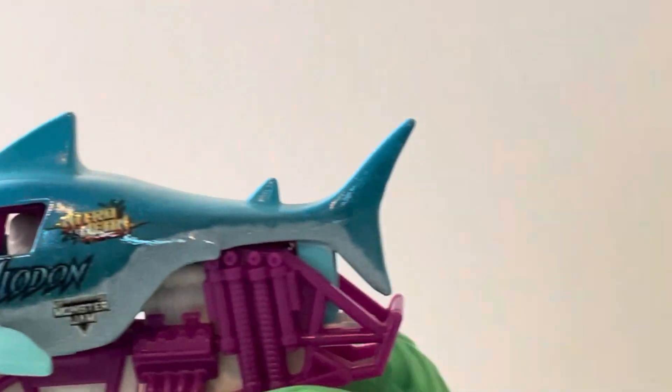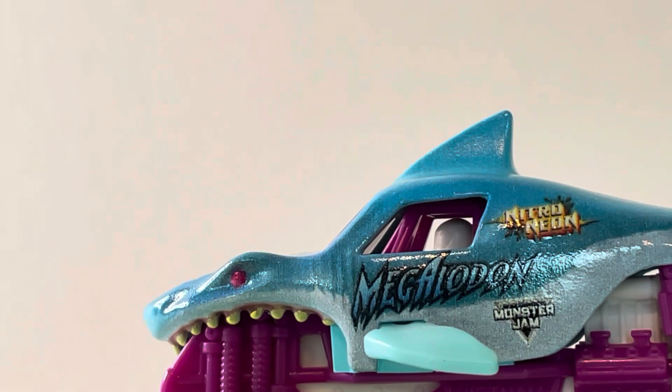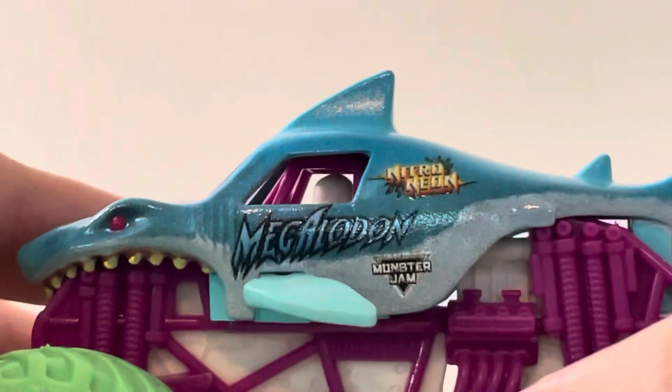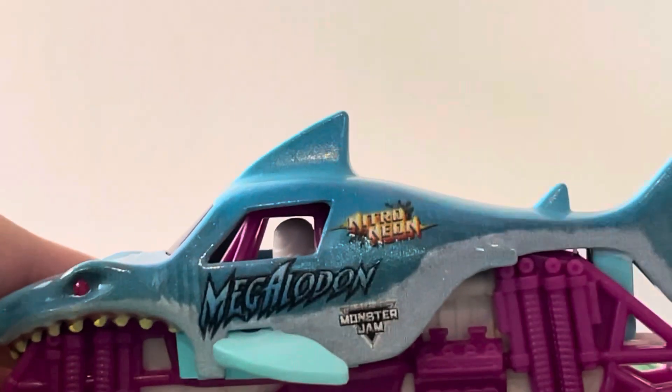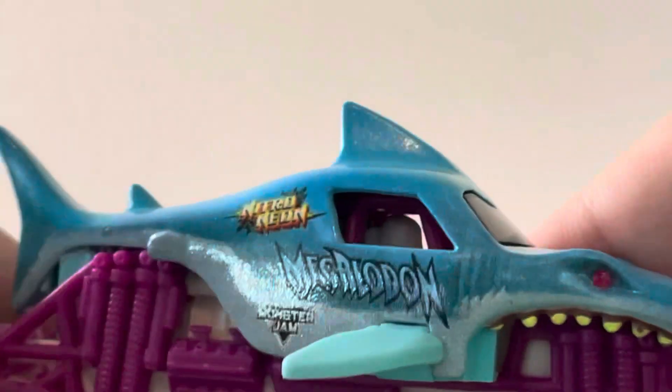And then the next one we're going to take a look at is the Megalodon Neon. Like I said, this paint scheme debuted at World Finals. It was driven by Todd LaDuke. This paint scheme mainly debuted at the World Finals to promote the Superstar Challenge, which is taking place next month, and the theme will be Nitro vs Neon. The real truck actually did run this body, but instead of these solid green tires, it was black tires with green sidewalls, which is kind of cool. So anyway, let's take a look at the detail of this truck. It's got a sparkly clear coat.